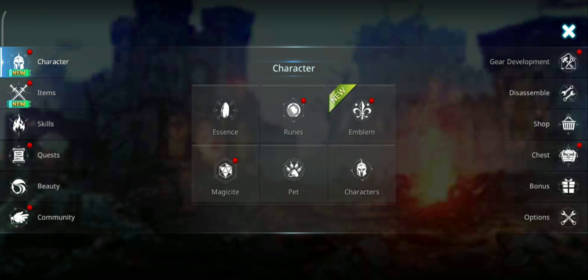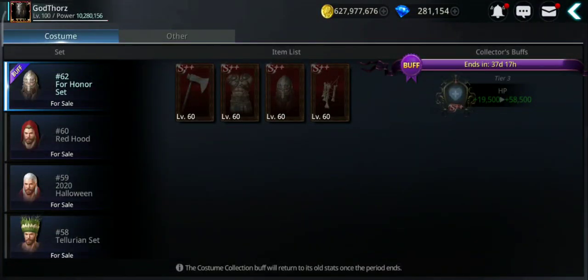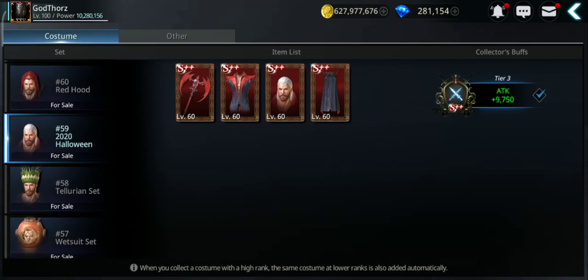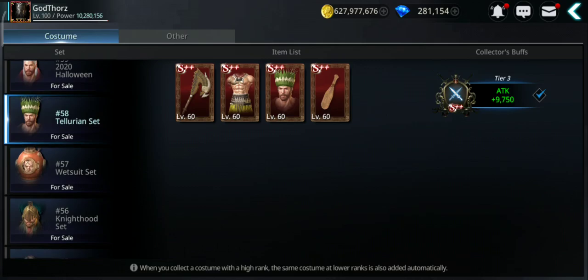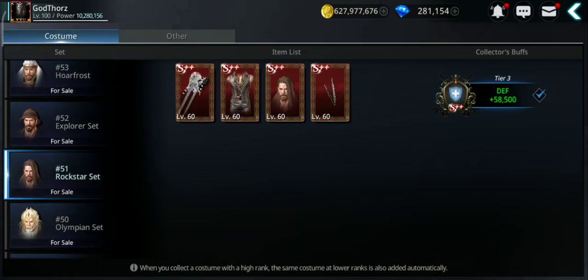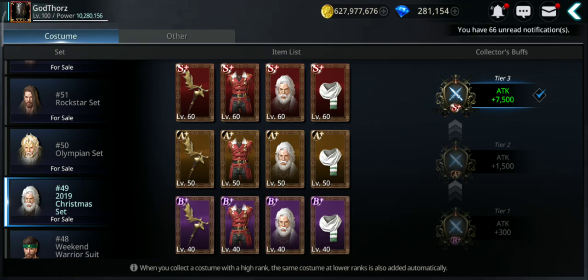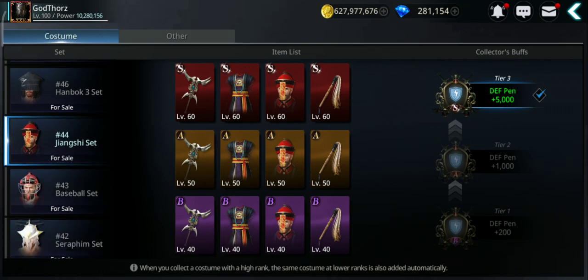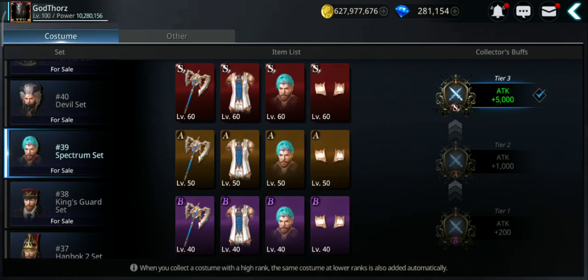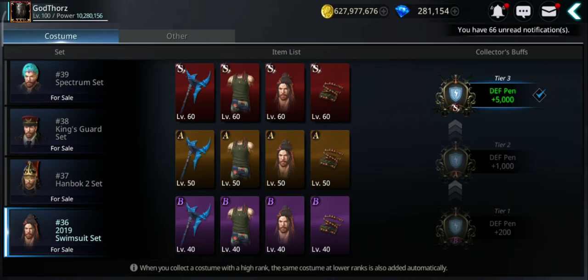Another source of attack power is the costume collections. That's why I told you you should collect them. Check this out — just from this one, Halloween S++, you get almost 10,000 attack. Same from Tellurian. There are lots and lots of them. Also Hoarfrost — I completed almost all of them to S++. Some give you less, some give you more — this one is 7,500, the Christmas set. So try to complete all these costumes because just from the attack power you get from here, around 120,000 or maybe even more if you complete them.